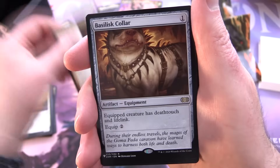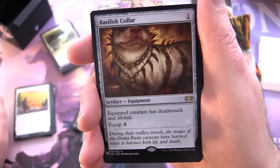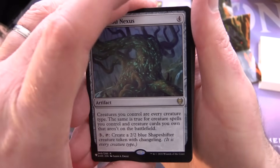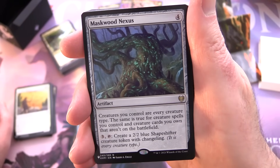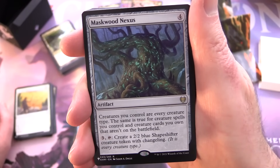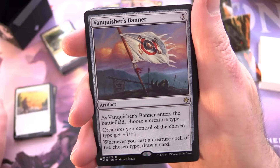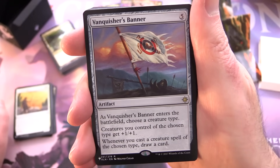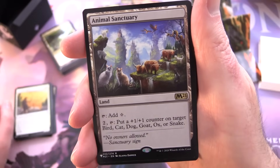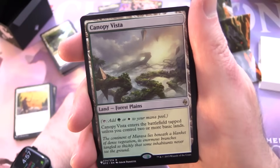Basilisk Collar — that iconic dog artwork artifact equipment for one: equipped creature has deathtouch and lifelink; equip for two. Maskwood Nexus — artifact for four: creatures you control are every creature type, same for creature spells and creature cards you own not on the battlefield. For three, tap to create a 2/2 blue shapeshifter token with changeling. Vanquisher's Banner — artifact for five: choose a creature type; creatures you control of that type get +1/+1; whenever you cast a creature spell of the chosen type, draw a card. Animal Sanctuary — land: tap for colorless; for two and tap, put a +1/+1 counter on target bird, cat, dog, goat, ox, or snake — well suited for this deck.